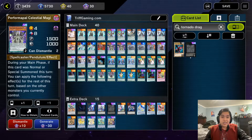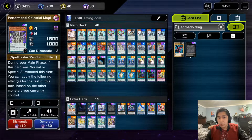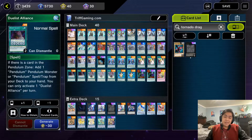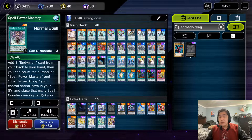Two copies of Pendulum Call — searches Harmonizing, Purple Poison, or Celestial Magician. Be wary though: once you activate it, you won't be able to destroy magician monsters in the pendulum zone, and your opponent will be able to until a full turn passes. Three copies of Zephyr Providence searches any Zephyr card in the deck, which is absolutely insane and gets more spells into the graveyard. Two copies of Duelist Alliance — it's probably better to run three Duelist Alliance and two Pendulum Call, but I run it at two out of habit to play around Droll and Lockbird.